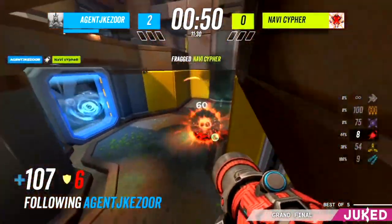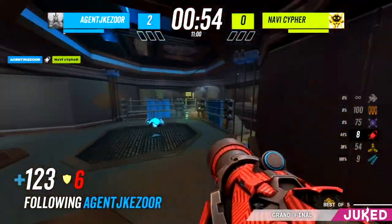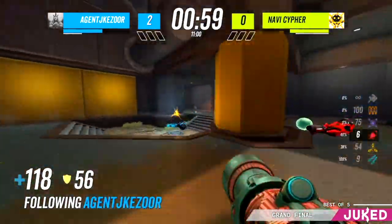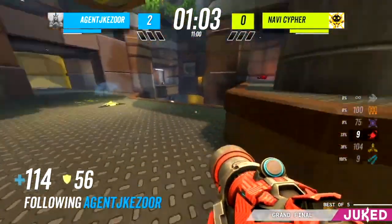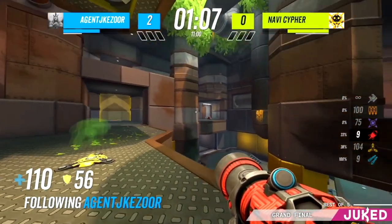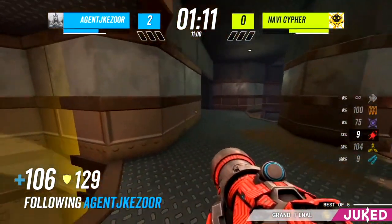Cypher's copped a really bad rocket there, so no amount of good movement or good dodging is going to get him out. But that definitely feels like a good situation for Cypher. Agent is happy to just completely give up that red armor — he could have gone straight to that red, but they would have been pretty much on even terms. There's no real incentive for Agent to have a big fight at red. With that yellow armor, he's already back at an advantage.